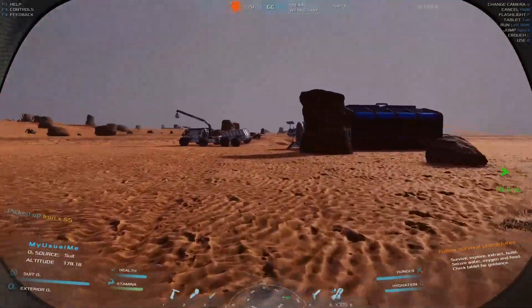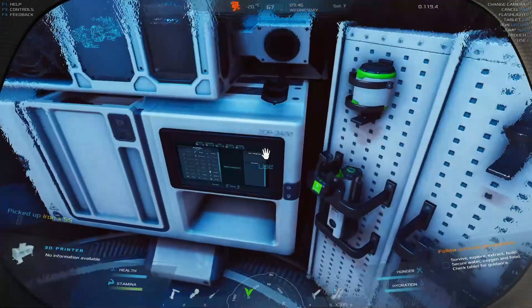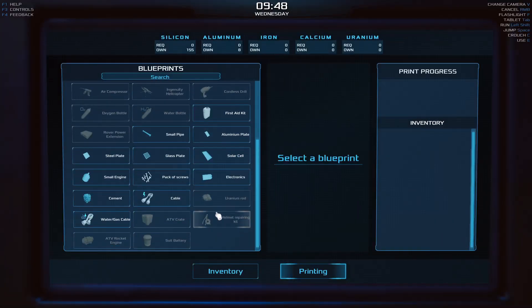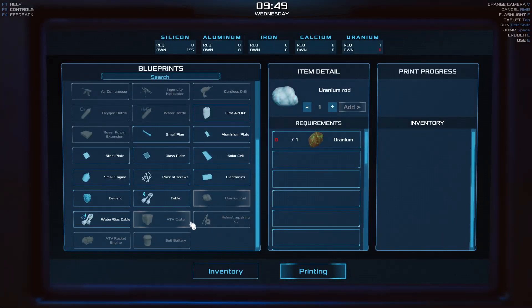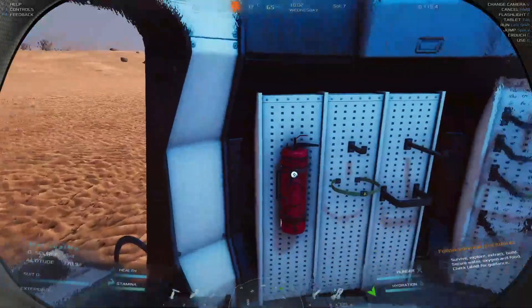What do I need that iron for? Like a helmet repair kit — I need iron for the ATV crate. Oh, the ATV crate, that's great. Suit battery, ATV rocket engine — I can't wait till I get that. Anyway, let's throw this in the inventory. We've got a little bit, not a ton, but we've got some.